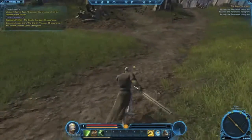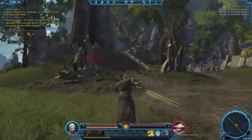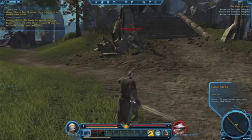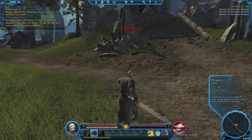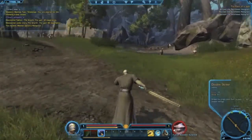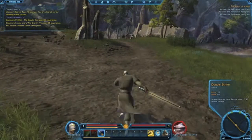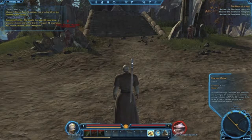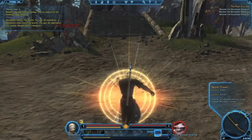That was the combat — you probably didn't see much of it because it was quite brief. Down here we have our attacking abilities: we've got just a weapon damage attack, what looks like a force ability, and another melee attack.